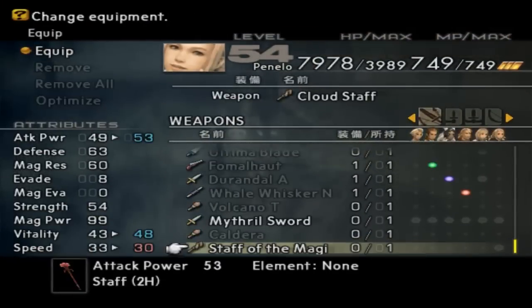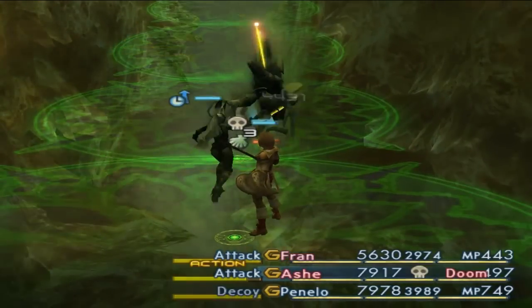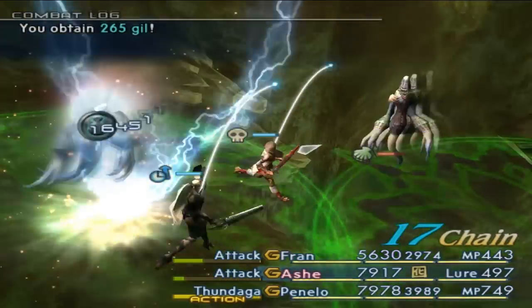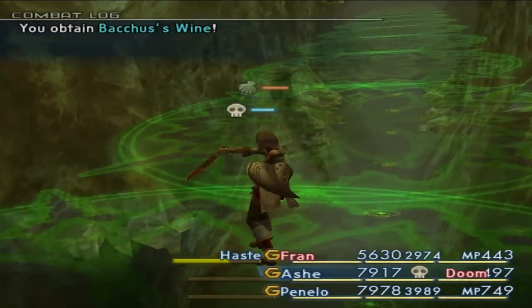Now this staff actually powers up a few elements. Actually, the Staff of the Magi powers up ice, wind, and holy. So if you have holy motes and you want to use them, they are powered up with the Staff of the Magi — that's definitely nice. You probably could have used the Staff of the Magi on Zodiac, but I had white robes, which powers up holy as well.